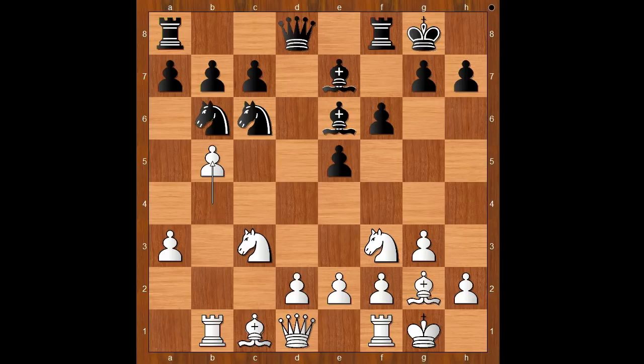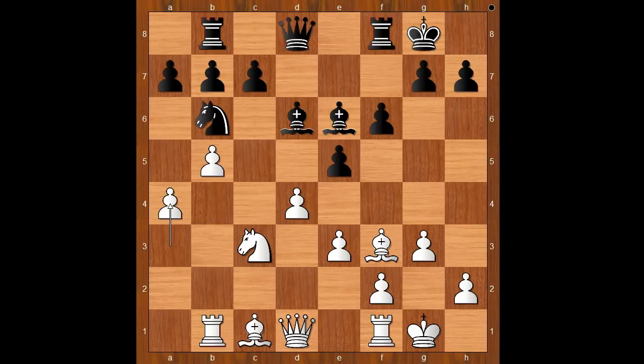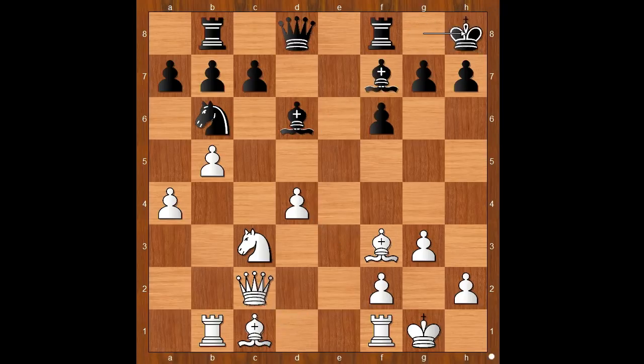And now b5. d3 is the most played move, but b5 was played. Knight to d4, e3, knight takes on f3, bishop takes on f3, rook to b8, d4, bishop to d6, b6, a4, e takes on d4, e takes on d4, bishop to f7, queen to c2, king to h8.